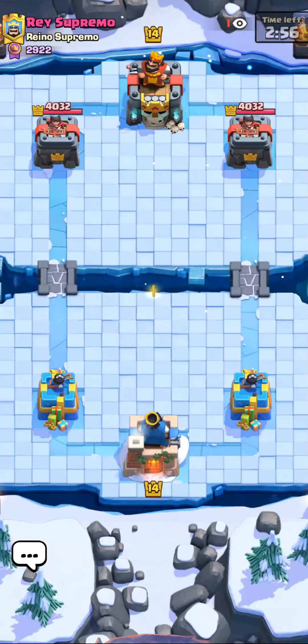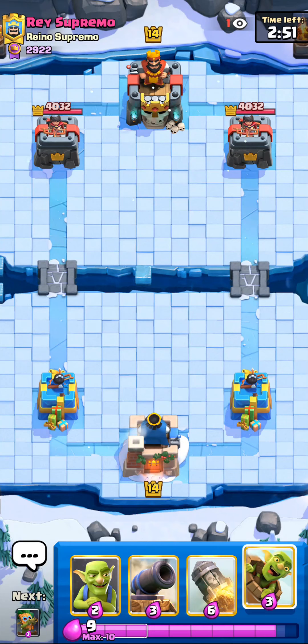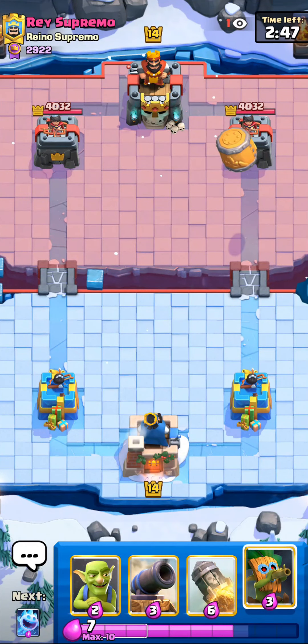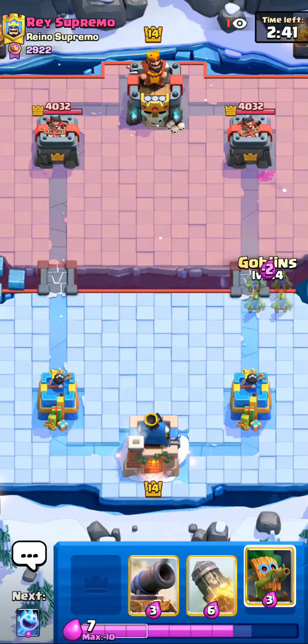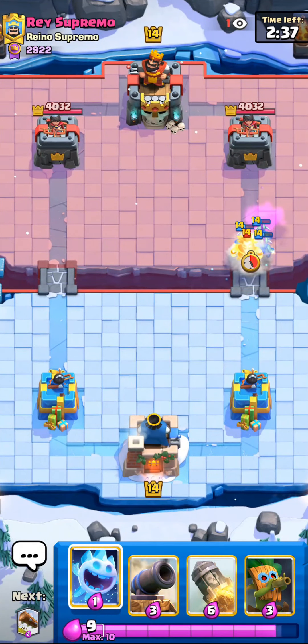Our first match, Ray Supremo. This is the perfect example — this guy plays RG with NATO and I'm pretty sure Barbarian. So my Dart Goblin should get a lot of value. I'm going to get NATO on his part, going to go on the bridge. That's what he does.